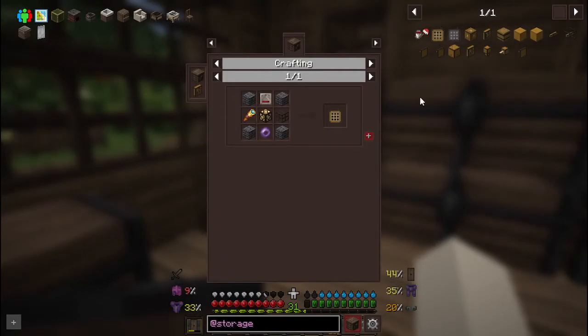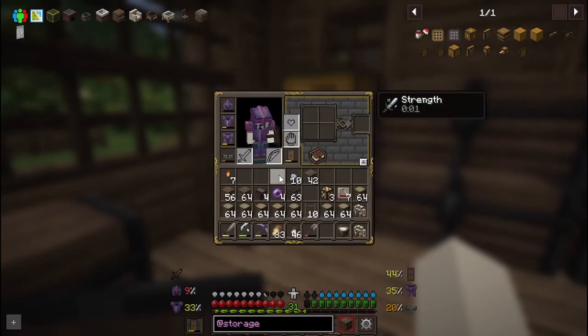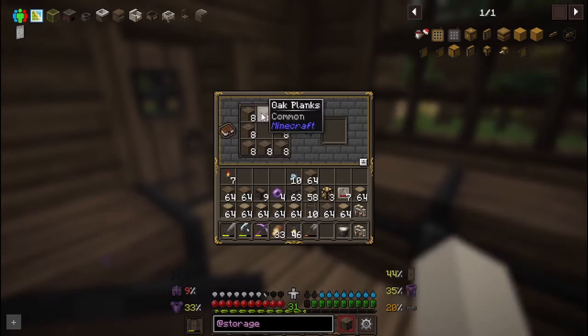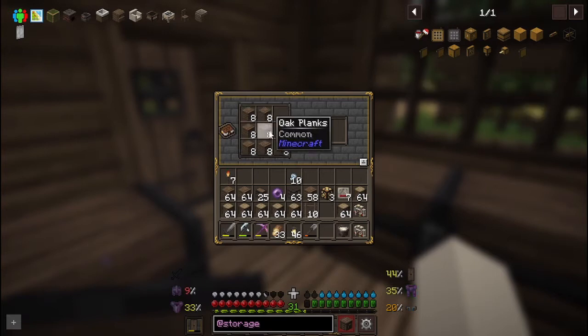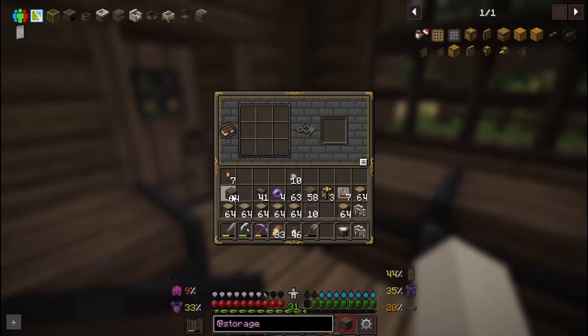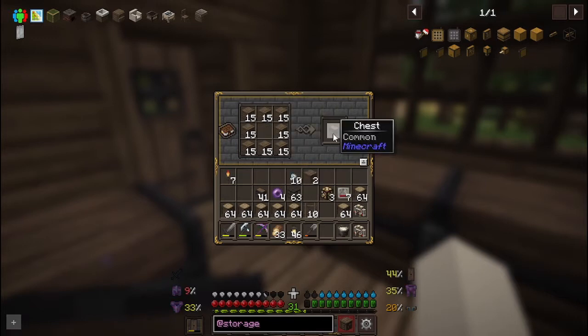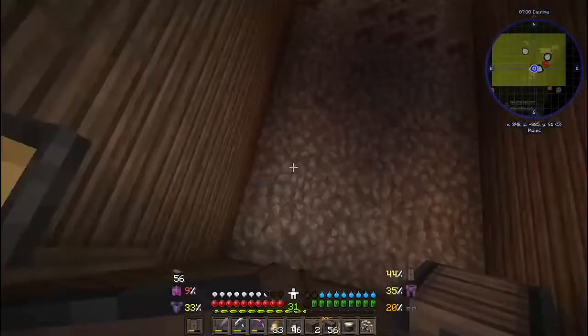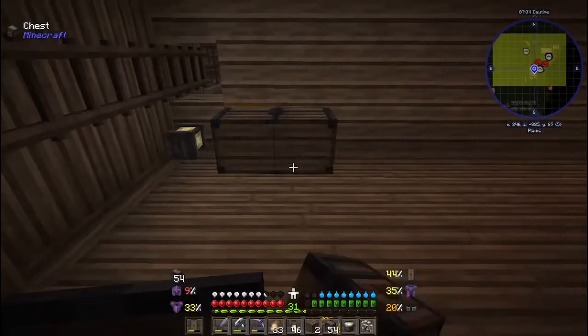I need a lot more chests so I'm going to break these down and just make a whole bunch of them. I intend to use every single one - you never know when you're going to need all this space. A stack of these should be a good start. Let's grab these - it's gonna be helpful for building. I'm going to line this wall up.